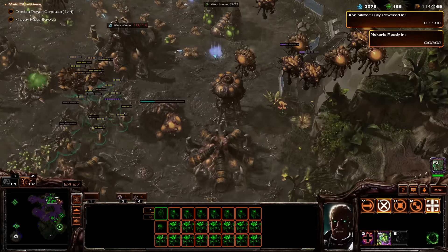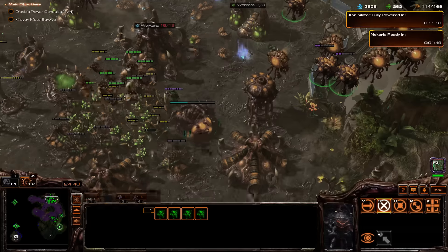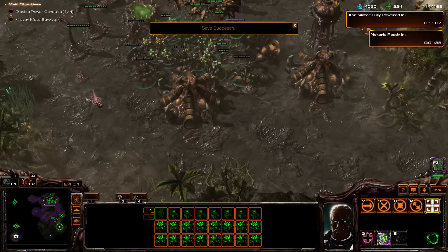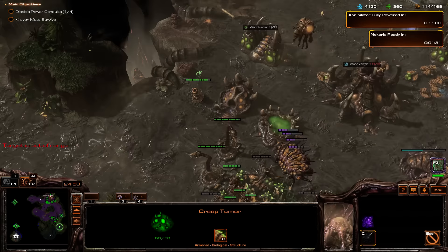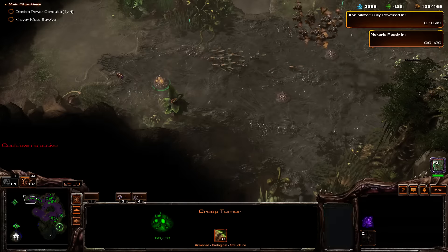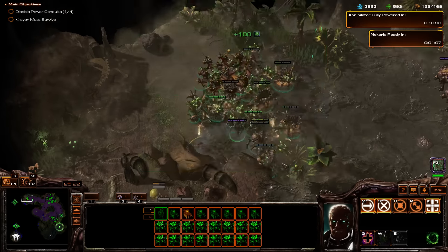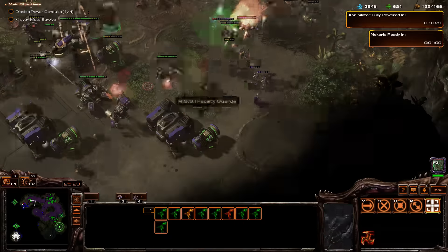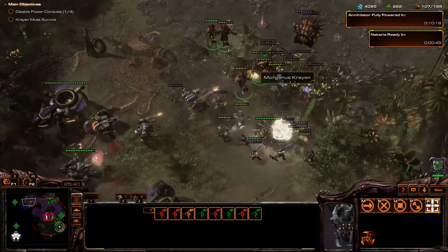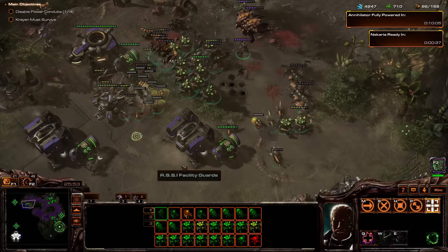We have this base, this base, this base. That power conduit — and there are banshees now. Let's have the overseers just follow our units. We need to go off in this direction now. We have so much money. We don't have time to wait for Cazool. Let's get up there, slowly but surely. Some of these bases we've got to take, guys. We got to do this. We can see the banshees now.